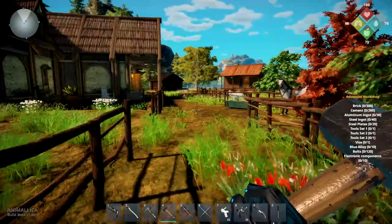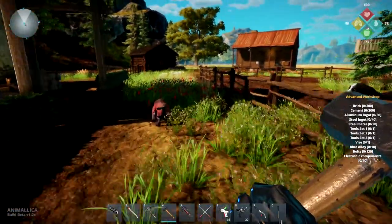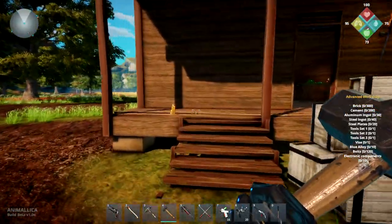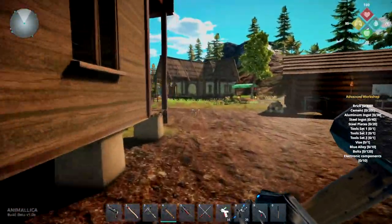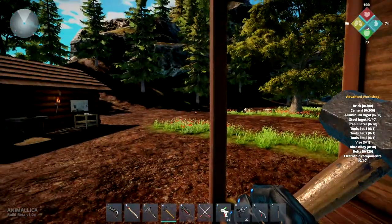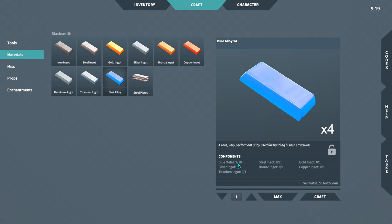Let's see what we have right now — our aluminum is 26, we're short four for what we need. So we're actually three shy of what we need to build the advanced workshop. It's the blue alloy. Let's look at the blue alloy recipe — it needs blue metal, silver ingot, titanium ingot, steel ingot, bronze ingot, gold ingot, and copper ingot. I think I can make all of these. It's this blue metal that's going to get me. I have nine right now, need 10, so I can make that — it takes 10. I might actually be able to make the blue alloy.